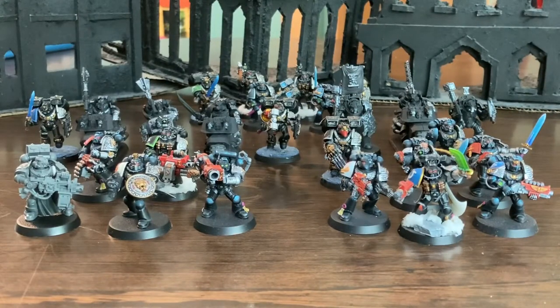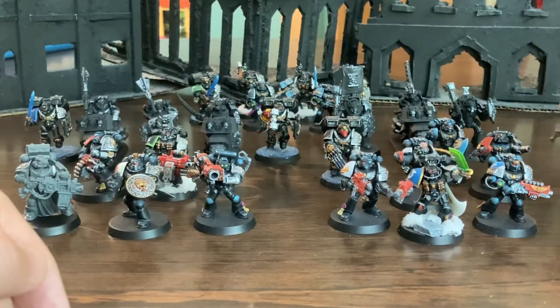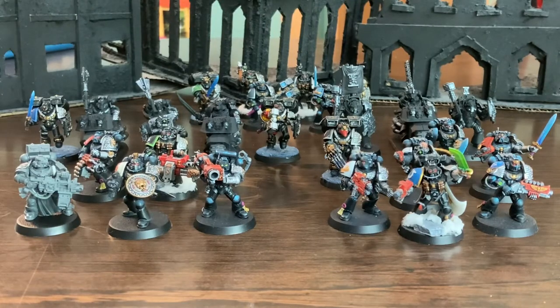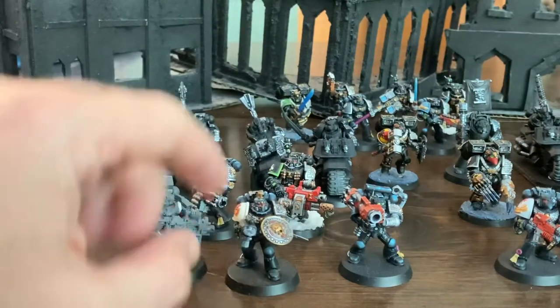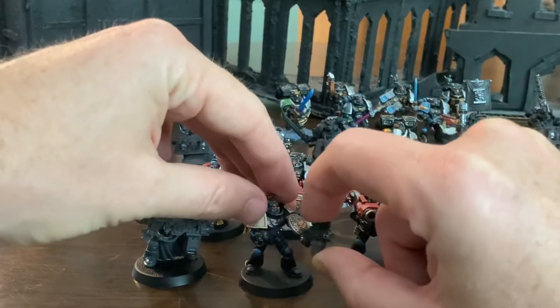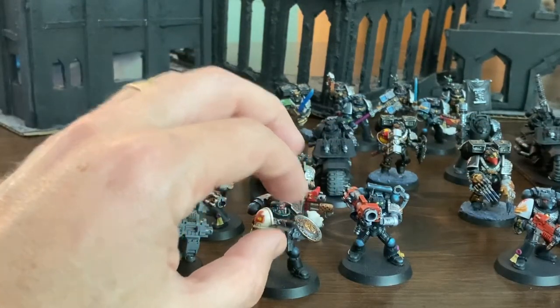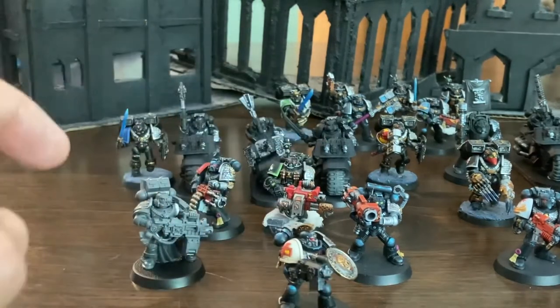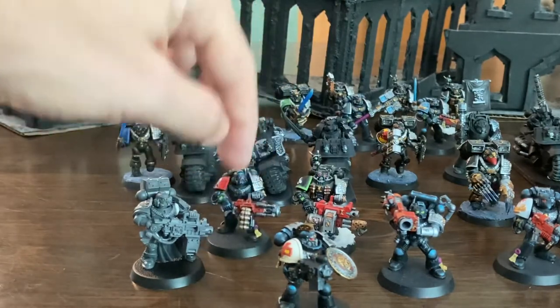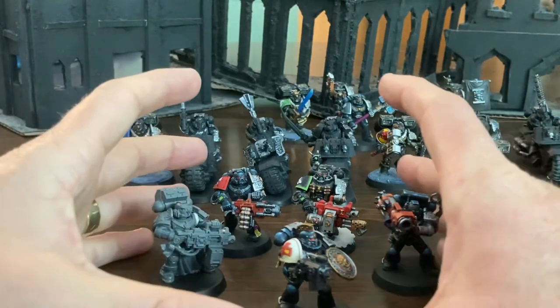For troops, I have two Proteus Kill Teams, and then I have a bunch of leftover dudes as a pool to pull from because for one Requisition Point I can re-equip everybody - so a lot of them are magnetized. For Kill Team 1, I've got my Sergeant with a Xenophage Blade, a Combat Shield, and a Storm Bolter (magnetized). I'm going to spend a Requisition Point to give him Special Ammunition on this Storm Bolter. For the four veterans, I have a guy with a Missile Launcher, a Heavy Infernus Bolter, a Frag Cannon, and a Heavy Bolter - so this is my kind of long-range shooty group.